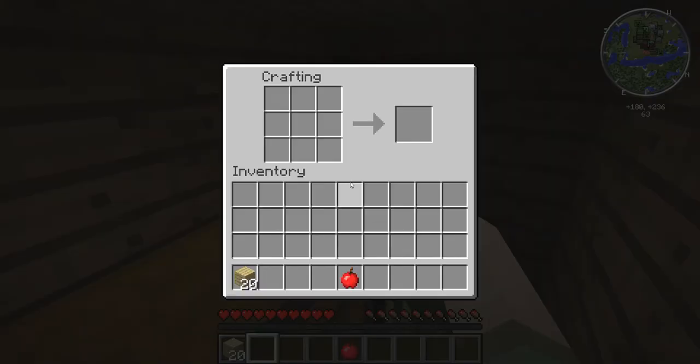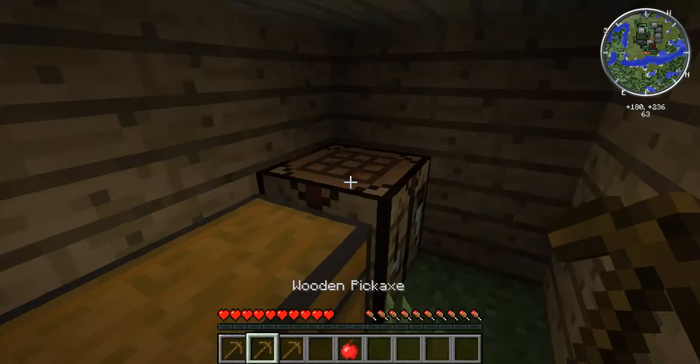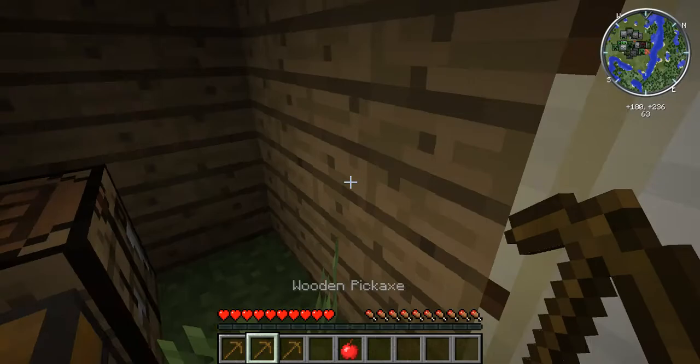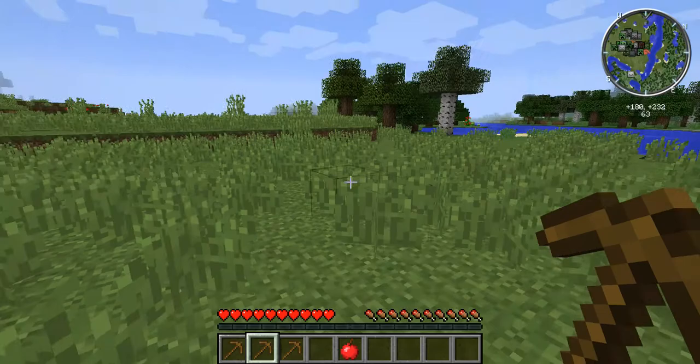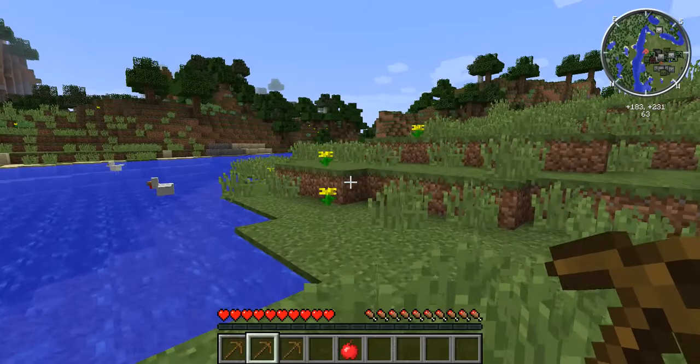Next priority is probably to make some sticks, because not only are we going to need torches quite soon, but also we're going to need pickaxes — lots of uses for sticks. Start by making a wooden pickaxe. The thing about wooden pickaxes is that they wear out super quickly, so I'm going to make three to start, and hopefully I'll be able to get some coal and iron. I'm going to go straight out — it looks like it's getting dark, but I'm going to try and get some coal so I can make torches. That would be really helpful.